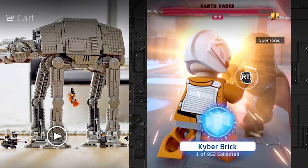At the middle of the image it says 'Kyber Brick 1 of 952 collected,' which is insane. I would say this is confirming 952 kyber bricks, but it's hard to say since this seems to be an early build — Luke Skywalker is in his pilot outfit, which he never fights in during the movies, and Darth Vader is also in his pilot outfit. Maybe they'll switch it out for the correct Bespin model later. Also, there don't appear to be any lightsaber hilts in their hands — just kind of a light.